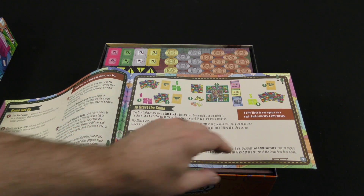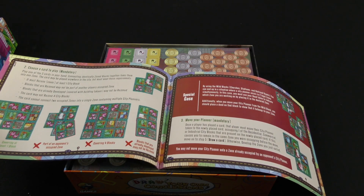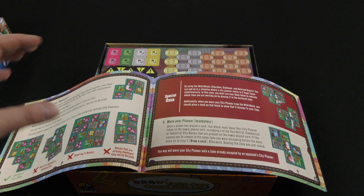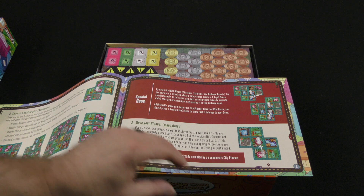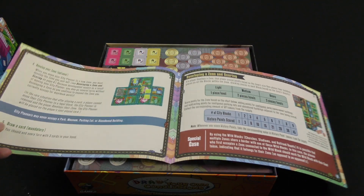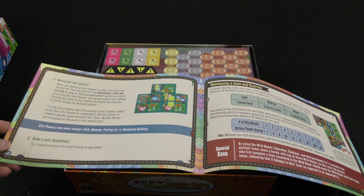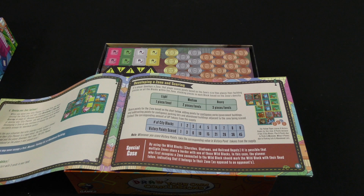On your turn, you may optionally redraw, choose a card to play — which is mandatory — and then move your planner. So it looks like instead of a tile placement, it's a card placement game, and you are trying to build these different zones up. You can also optionally develop your zone and draw a card, some of these optional, some of them mandatory.